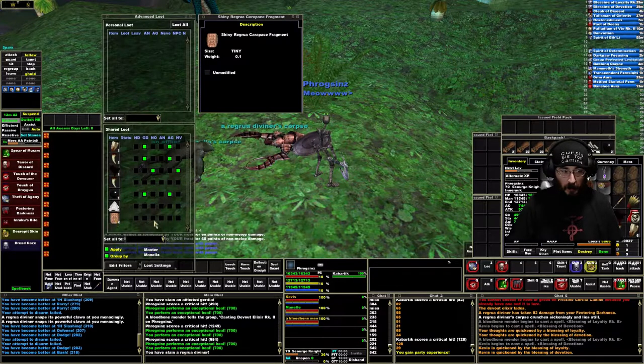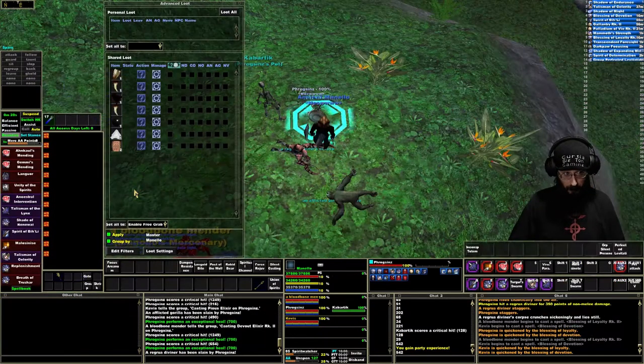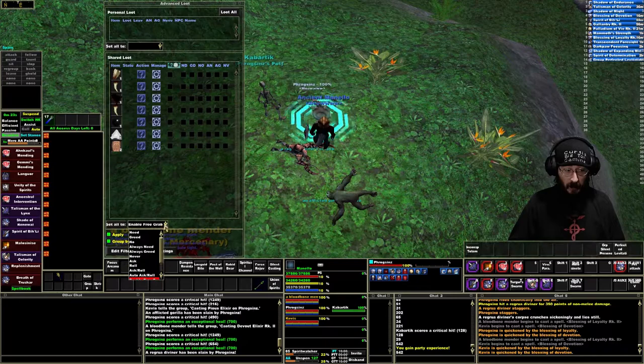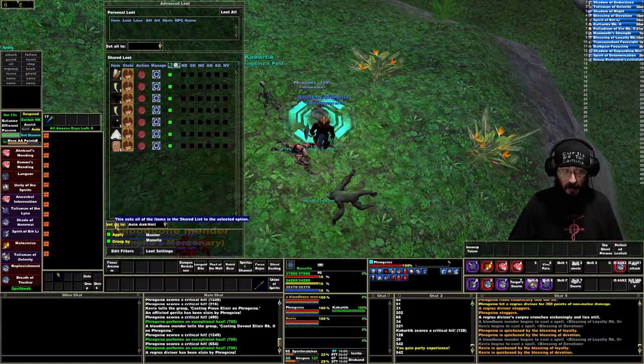It really does take a long time for the timer to play out without the group leader doing something. What the group leader needs to do is click on the 'auto roll' option here, and what that does is force the window to start the countdown. That's what this does — it activates the timer.